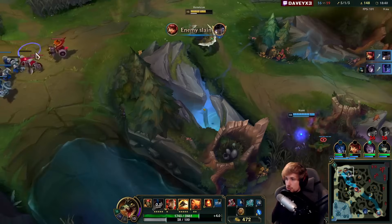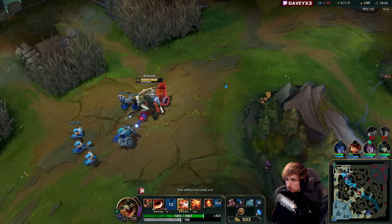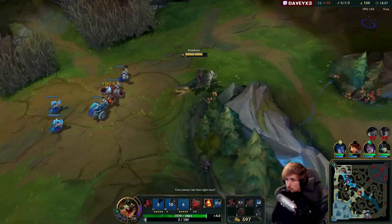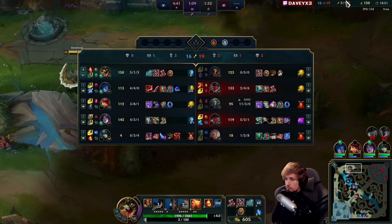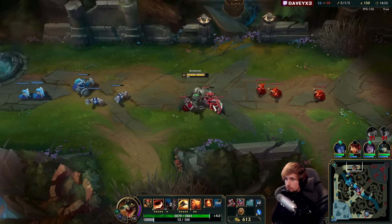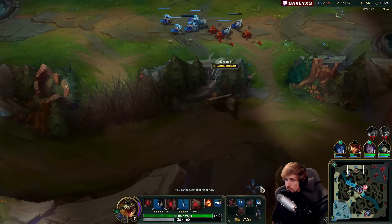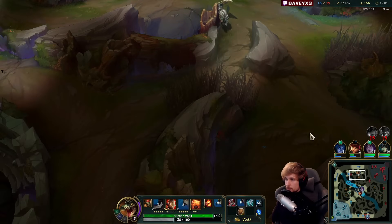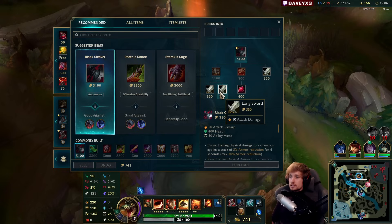Nice catch — really well played by my team. Next wave. I've got to be careful about Fizz, but Fizz is on cooldown. Is there more I can get? Preferably a red buff — that would be awesome. No, it's not there.